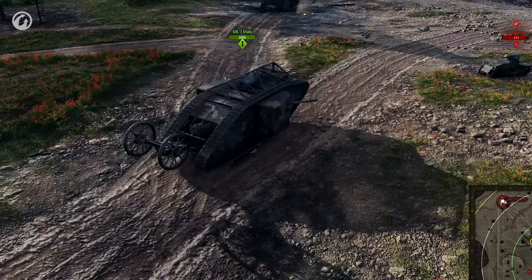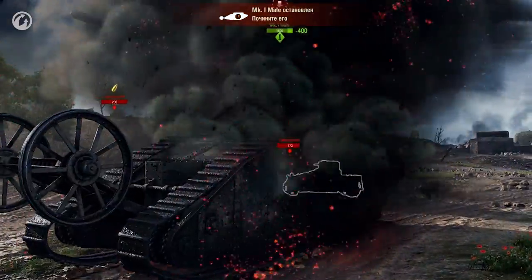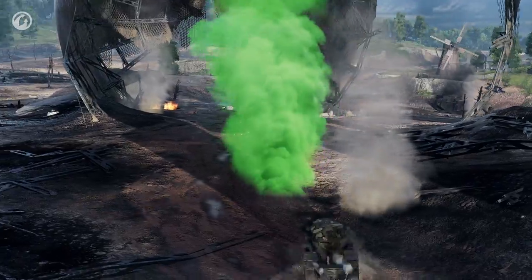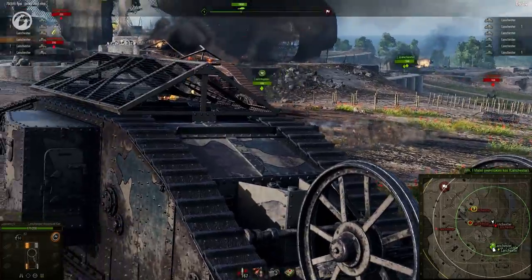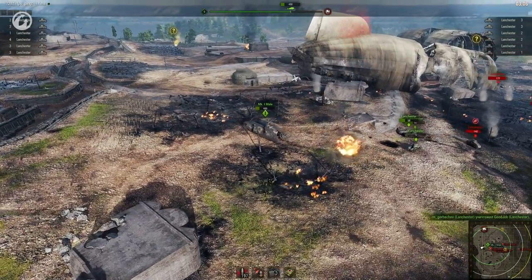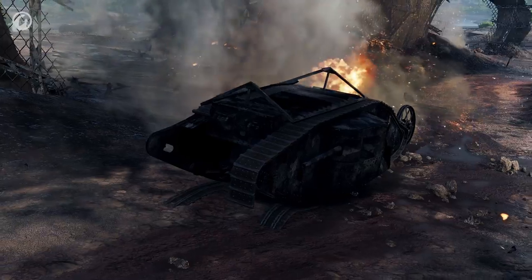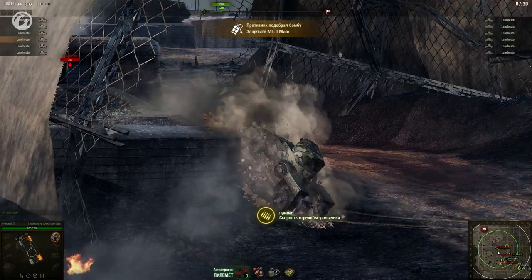The defending team needs to deliver mines to the Mark to break its running gear and cause damage. The attacking team will be able to use a special repair kit to fix the Mark's running gear and help it continue the assault. It's important to remember that several successfully placed mines can destroy the Mark.